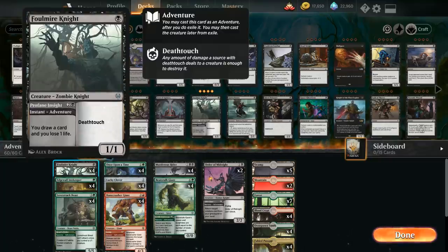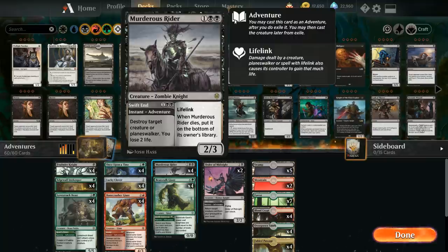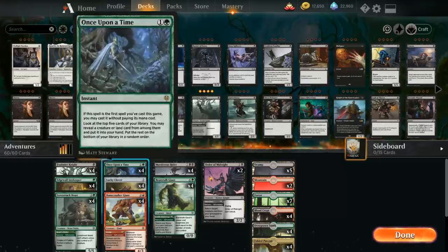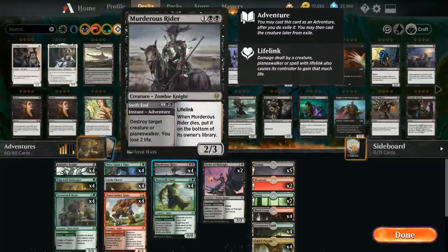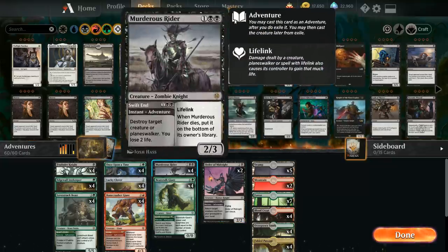At three mana we can cast a Lovestruck Beast or Bonecrusher Giant, sometimes draw a card with the Foulmire Knight, but we also have the full playset of Murderous Rider. We're mostly interested in the adventure half, Swift End, which lets us destroy target creature or planeswalker at the cost of two life at instant speed. Afterwards we still get access to a 2/3 lifelinking knight that when it dies is put on the bottom of our library instead of the graveyard.